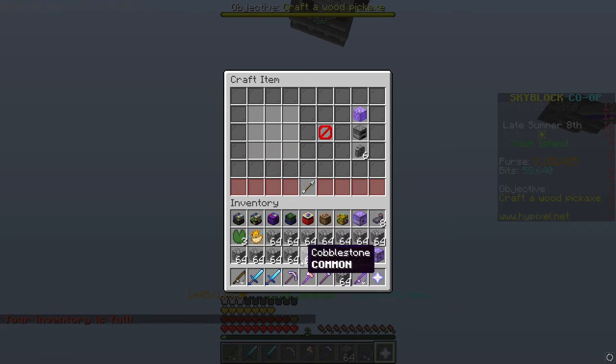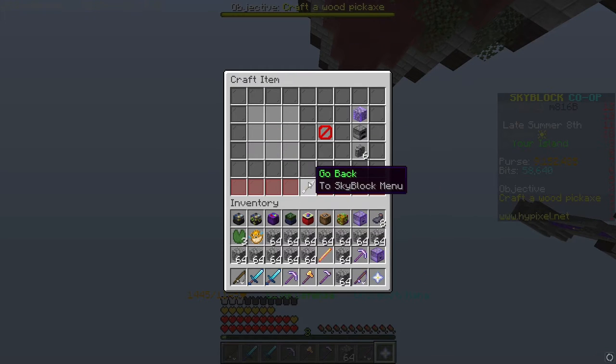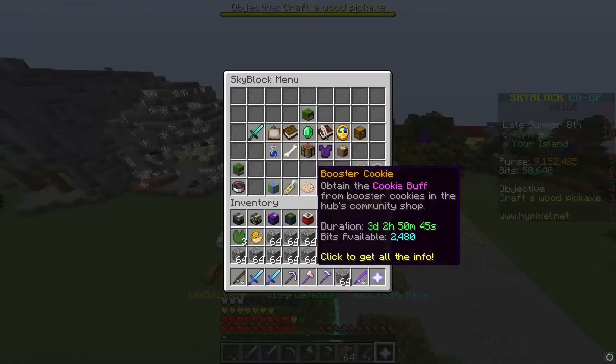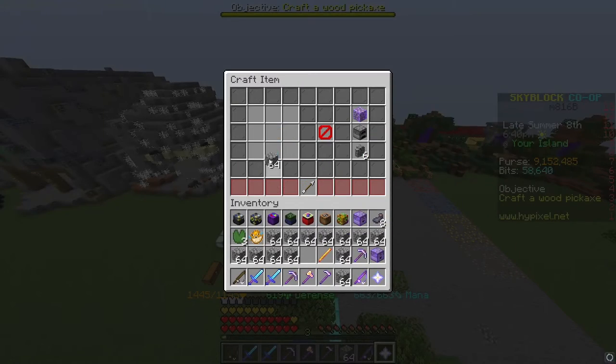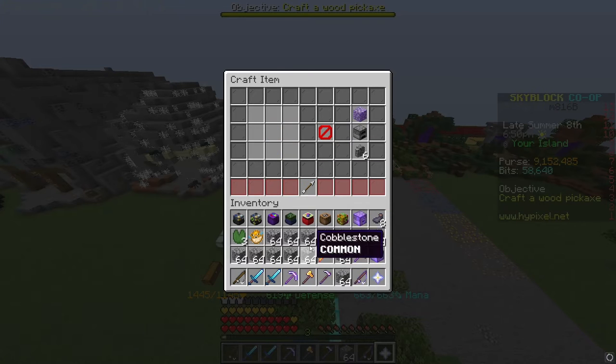For the chestplate, you're going to fill it all in like this. For the leggings, you're going to do this just like that. And obviously for the boots you're going to do this. Don't forget you will need hardened diamond armor to do this.